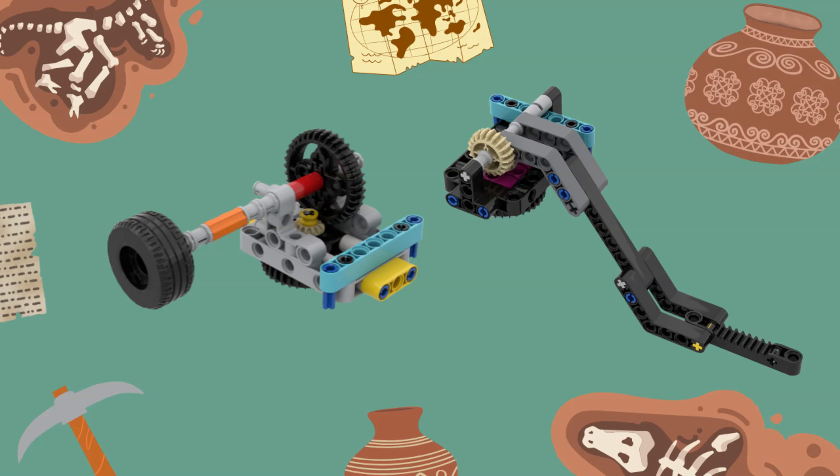For our first solution we built a motorized wheel attachment to turn the gears that raise the artifacts. There are no build instructions for this attachment. Our solution is intended for inspiration only, and we encourage you to use your own creativity to design an attachment that fits your robot using the LEGO pieces you have available.